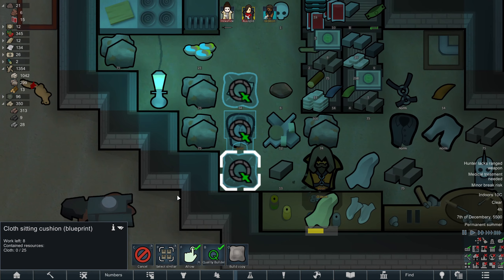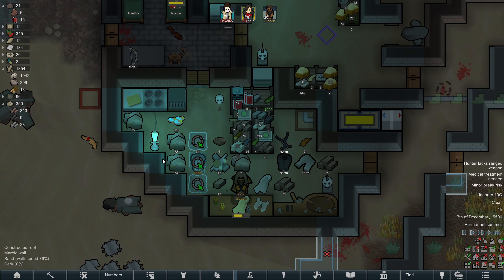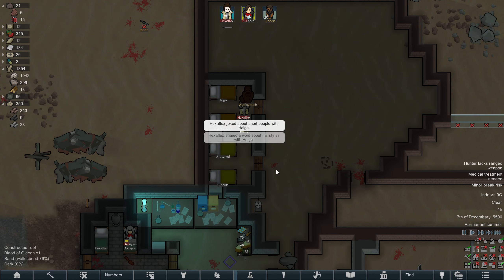I'll try and get a chess table down in here with some cloth sitting cushions, which are from extended furniture. Saves us using steel to make dining chairs. Give them a little bit more recreation, I suppose.